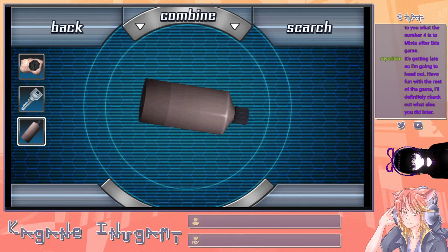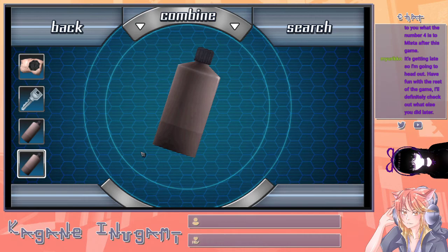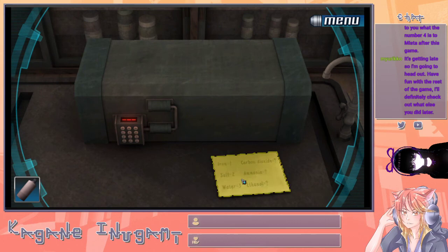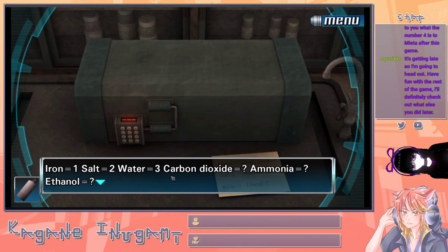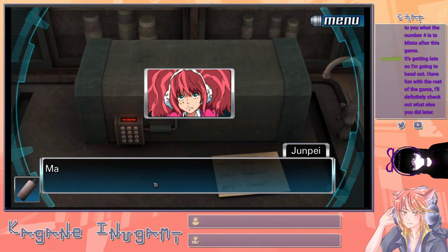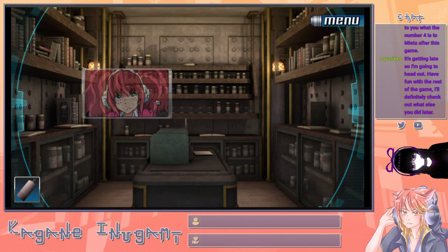Blue liquid. And a red liquid. Maybe if you combine these two? Nope. There's a note on top of the table: Iron equals one. Salt equals two. Water equals three. Carbon dioxide — unknown. Ammonium — unknown. Ethanol — unknown. And it's got something to do with this box.